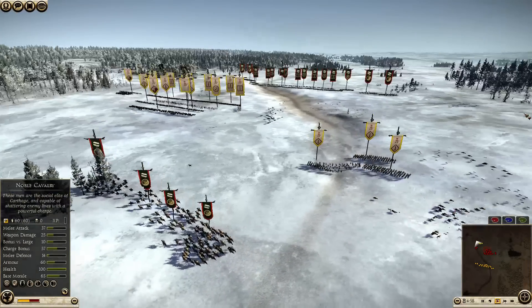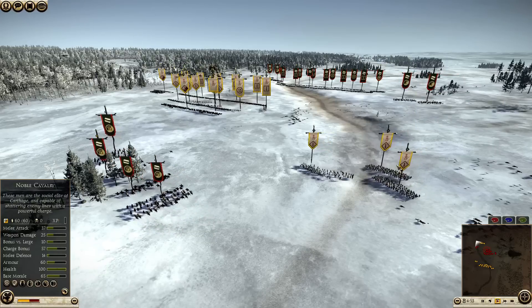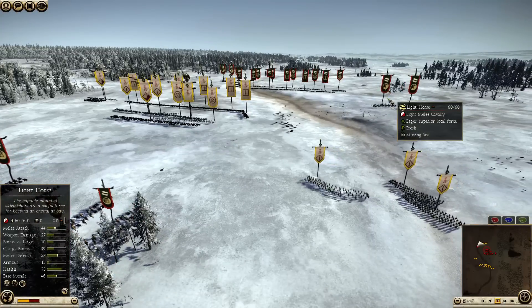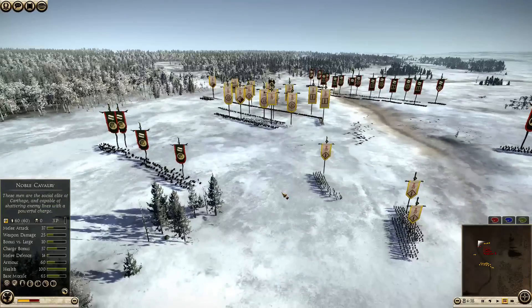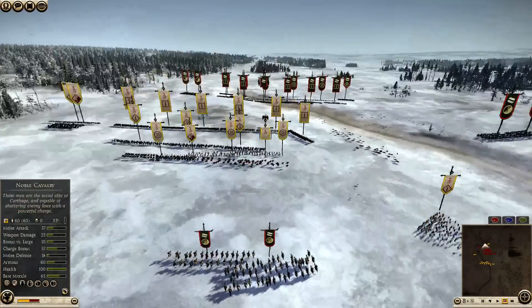You need to keep an eye out for any counter-charging cavalry, because these Light Horse will be able to do a number on these guys when they aren't braced. If they're able to throw their Soliferums they can do damage to the Light Horse, but if they get charged by the Light Horse, they won't live for very long. So keep these guys out of any charges and they will be very effective indeed.